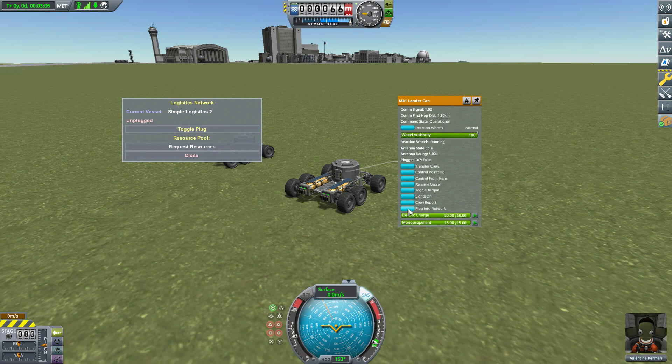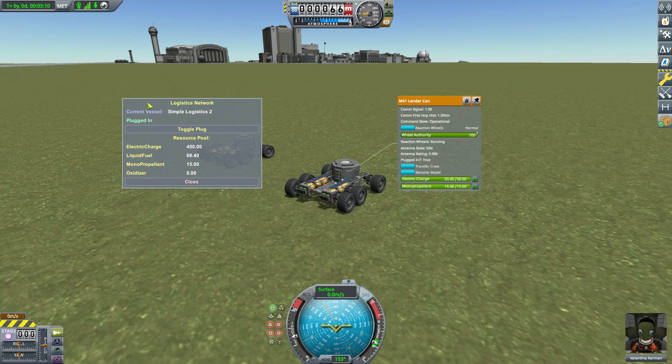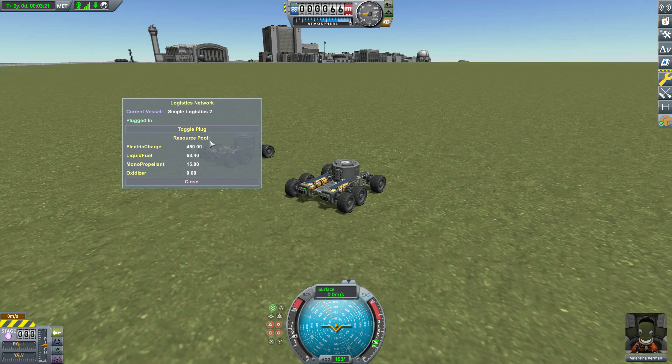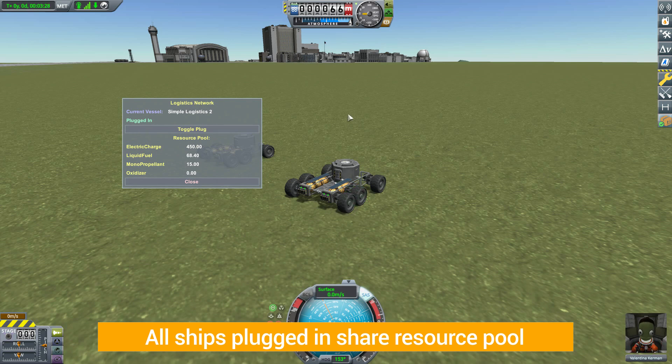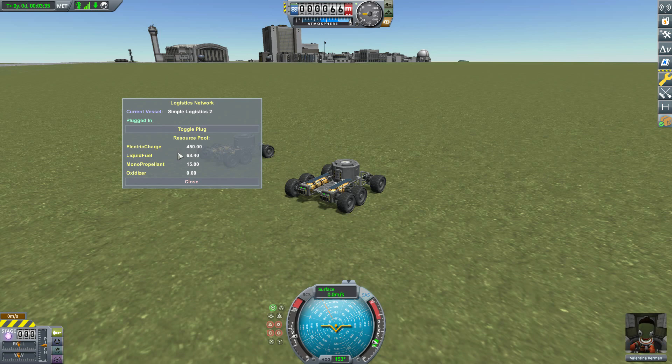Hit either button — they both do the same thing — and we are now plugged in to the logistics network with access to the resource pool. This is one of the awesome things about this mod: any vessel that is plugged into the logistics network and is within range will share its resources with every other ship in the network. If you're building a base, you don't have to worry about having all the basic utility resources in one place.